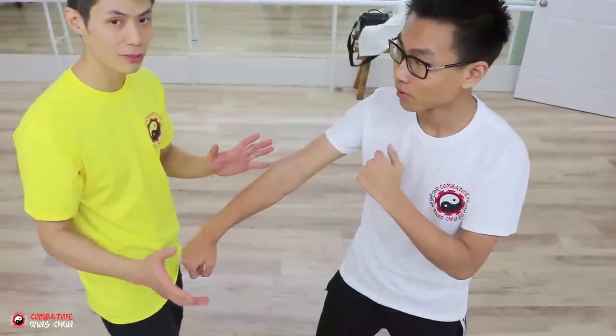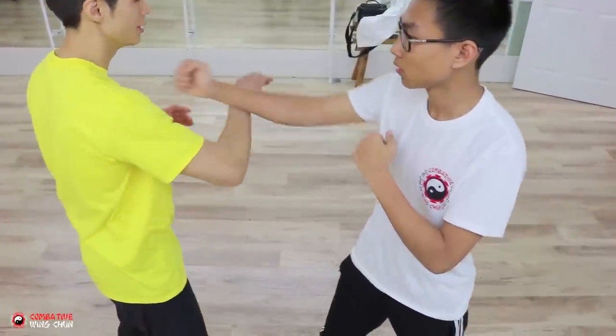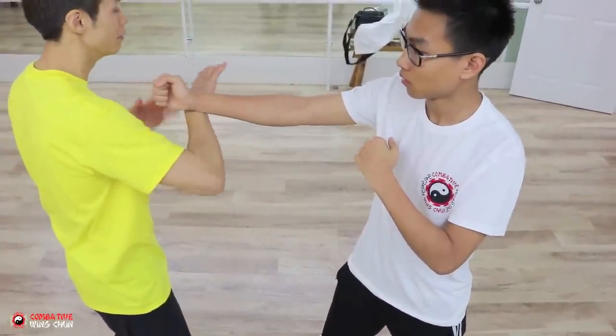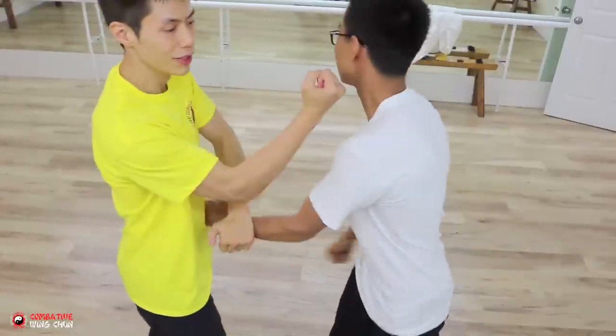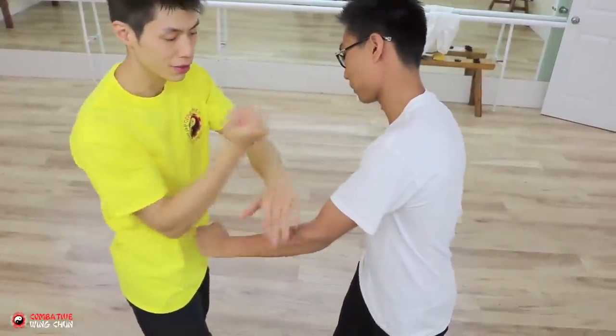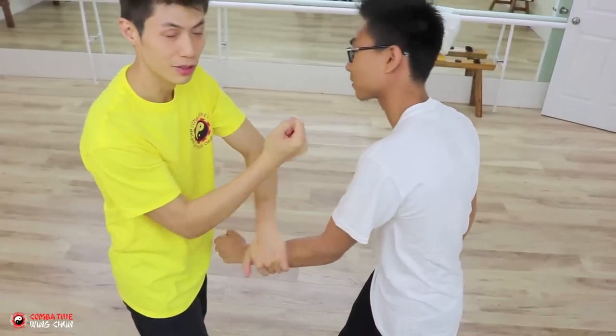Here's a shot from a better angle so you get a better view of what's happening. I'm here and I want to redirect this, so I pull his body in — at the same time I punch, right to the jugular or to the nose. When that punch is coming in, I already have this ready for my Zet Sao and for my punch — pulling him into the punch.